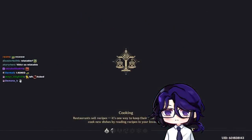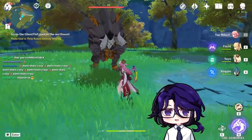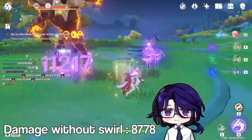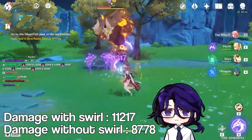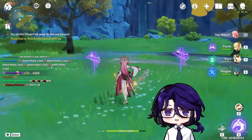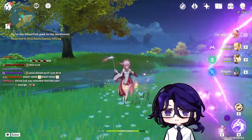If we do a quick damage test, the Thunderstrike right now hits for 8,700 damage. With the Viridescent Venerer set it hits for 11k — 11,000 damage per tick. I'd say that's pretty okay. That's with energy recharge timepiece and very minimal buffing from our allies.